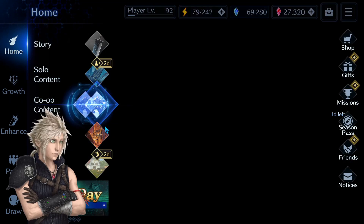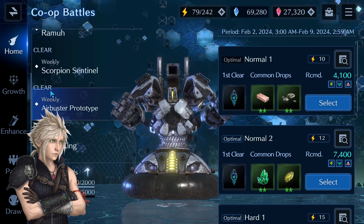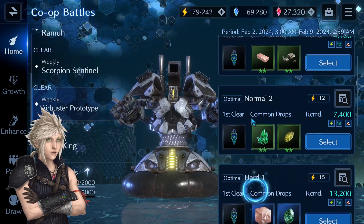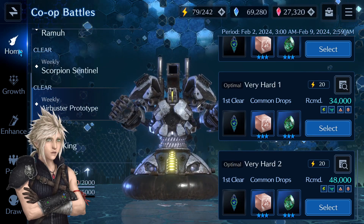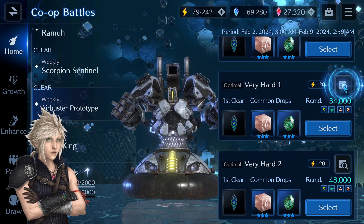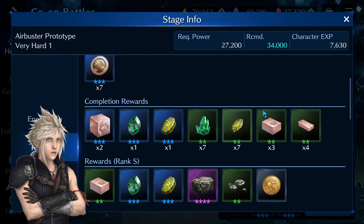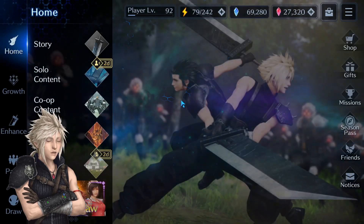As for co-op, it's always easy to check if you have cleared every co-op boss. If you see it marked as 'clear,' then you don't even need to scroll down and check if you have completed all the stages — that means you have gotten all your crystals, and unless you really want those drop rewards, you're done.